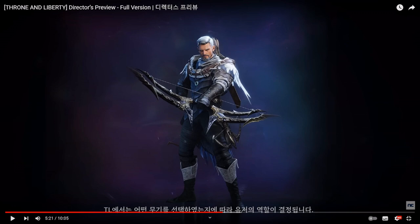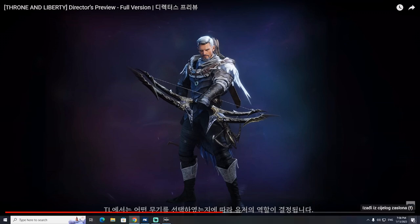Beautiful design, reminds a little bit of Lineage weapons, which is not strange since this is a game from NCSoft. The character is holding a bow as the main weapon, with arrows on the back. Whether you will need to buy arrows remains to be seen — in some NCSoft games like Aion, the Ranger class needed to buy arrows early on, though that was later changed. On the waist, you can also see crossbows.